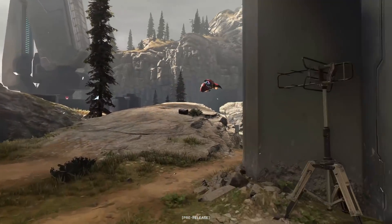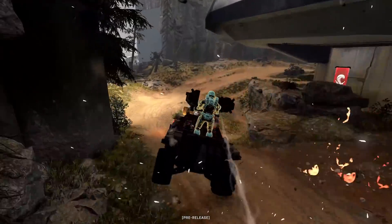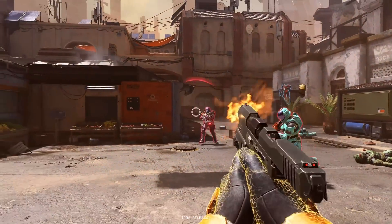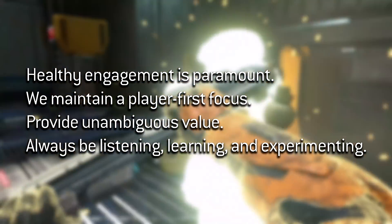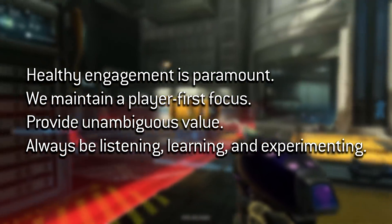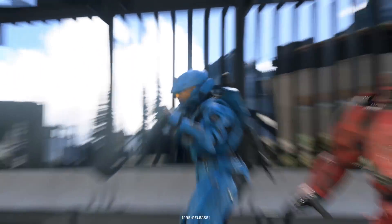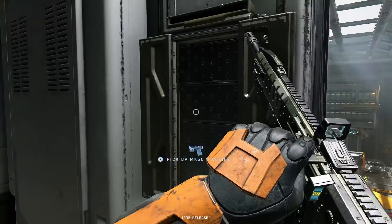The first half of this video is going to focus on the live service and customization part of the blog. This started by elaborating on the four pillars that all content made for Halo Infinite must abide by: healthy engagement is paramount, a player-first focus must be maintained, unambiguous value must be provided, and the team should always be listening, learning, and experimenting with the content they make. Every piece of content made for Infinite as part of the live service will meet all four of these parameters.